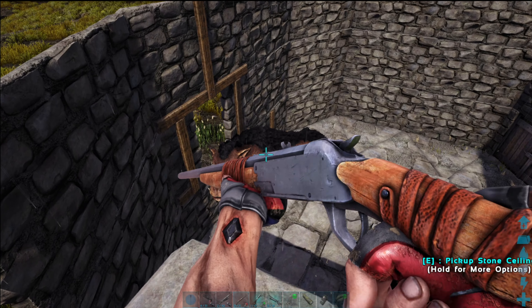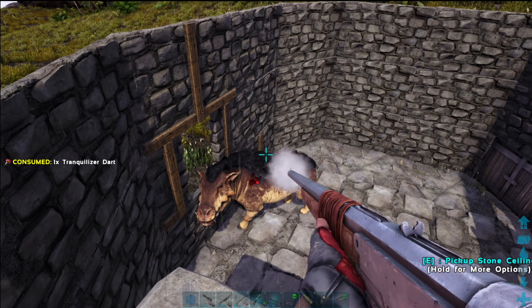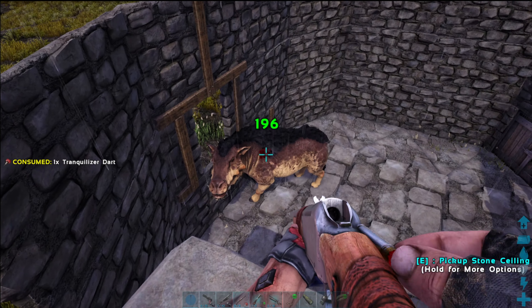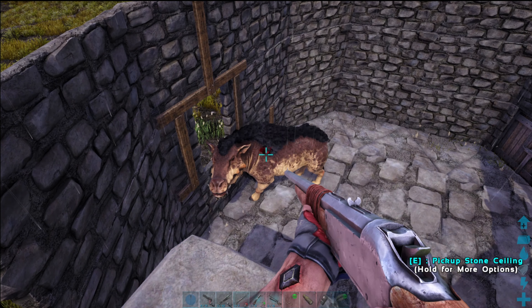Once its food is a bit drained, just use a Bola and then knock it out. You can also snare it with bear traps or a net launcher, but a Bola is more than effective. Be mindful when taming them in the field — their attack does a substantial knockback and they can bully you into a bad position. Once it's out, put in some Superior Kibble and it will start eating very quickly.